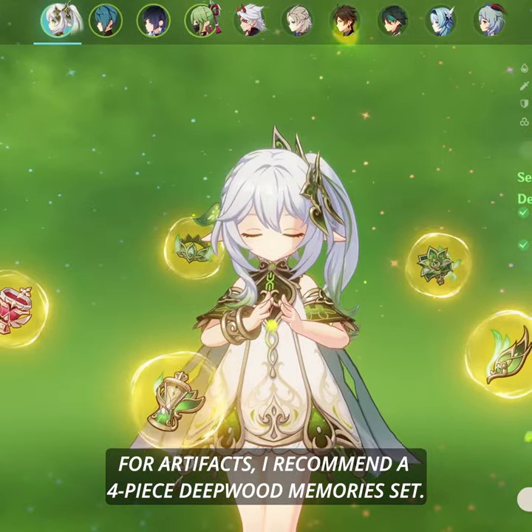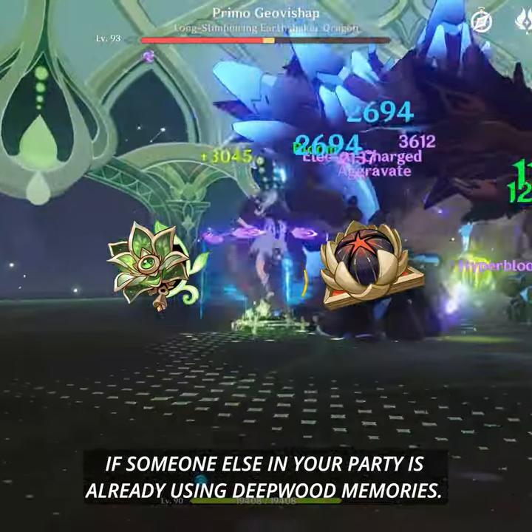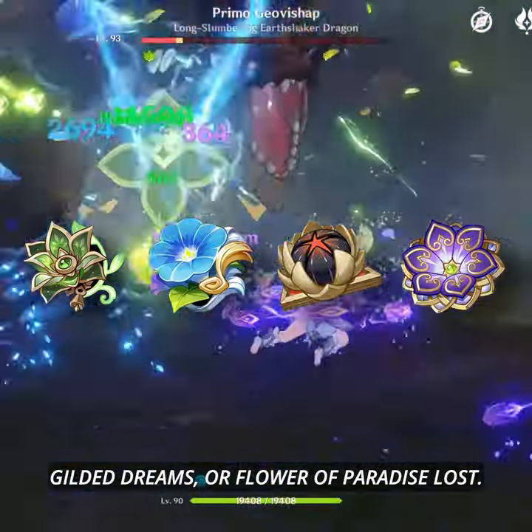For artifacts, I recommend a 4-piece Deepwood Memories set. You can also go for a 4-piece Gilded Dreams set if someone else in your party is already using Deepwood Memories. Alternatively, you can use a 2-piece mix of Deepwood Memories, Wanderer's Troupe, Gilded Dreams, or Flower of Paradise Lost.